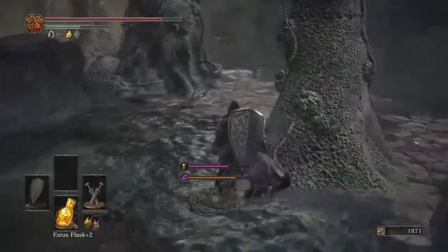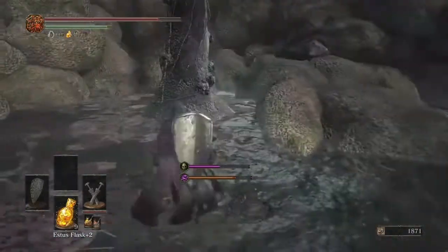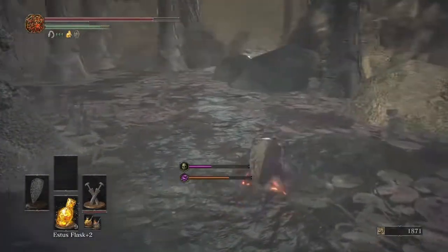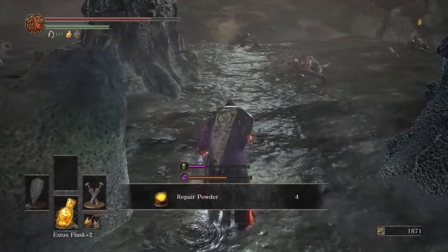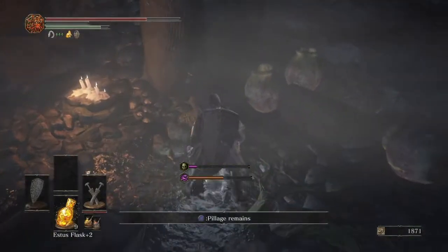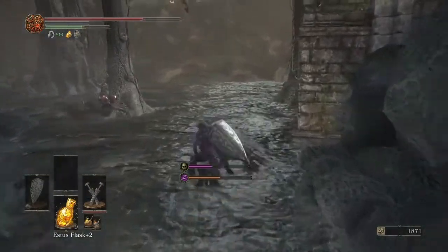We're on the hunt for shinies out here that I missed the first time through. The only thing I think we'll have to backtrack for is that shiny up there because I missed it. Here's the first one — it's repair powder. Then there's this cave over here — I'm just following the perimeter, I went to the right after the bonfire and I'm tracing the perimeter. Golden scroll — that's for Orbeck. Dashing through the curse fog — no big deal when you've got this move.